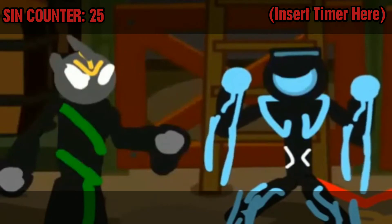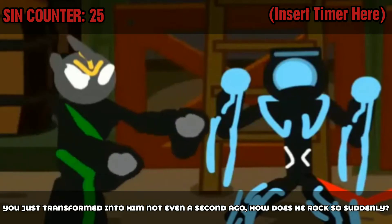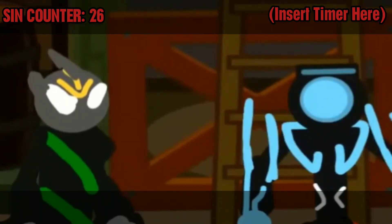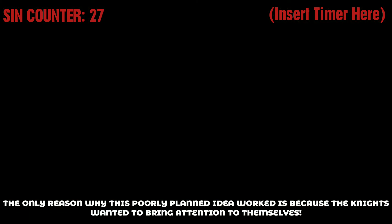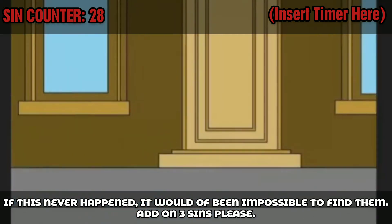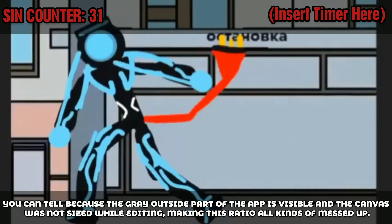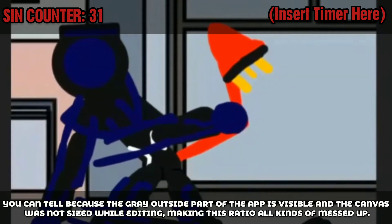Hey, this guy rocks. You just transformed into him not even a second ago — how does he rock so suddenly? Track down the royal knights and do what you can to stop them. How is he supposed to find them without running out of charge every 10 seconds? The only reason this poorly planned idea worked is because the knights wanted to bring attention to themselves. This entire shot was recorded on the Drawing Cartoon 2 app — you could tell because the gray outside part of the app is visible and the canvas was not sized while editing, making this ratio all kinds of messed up.